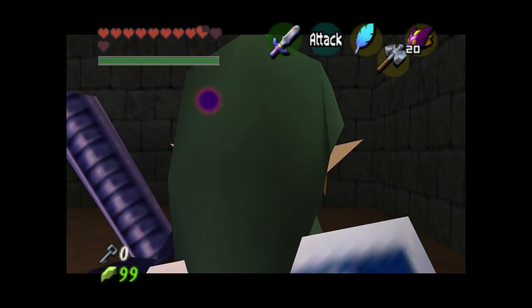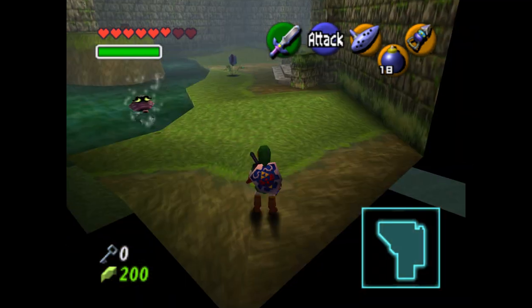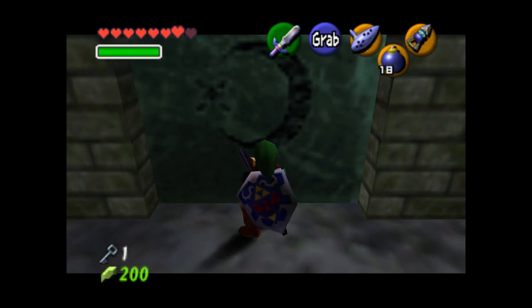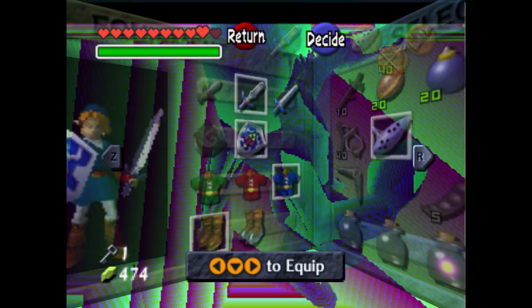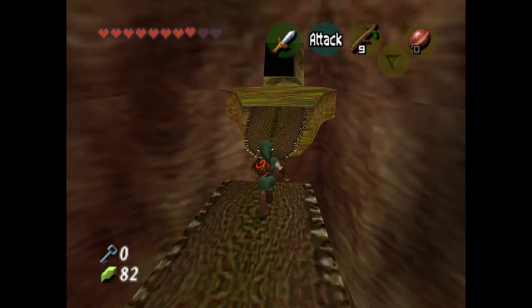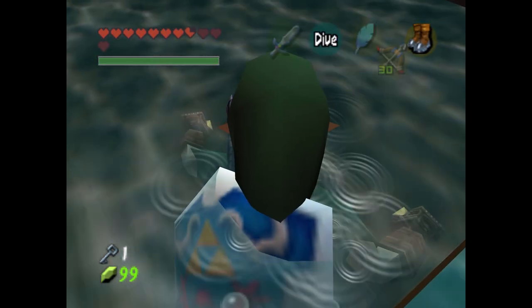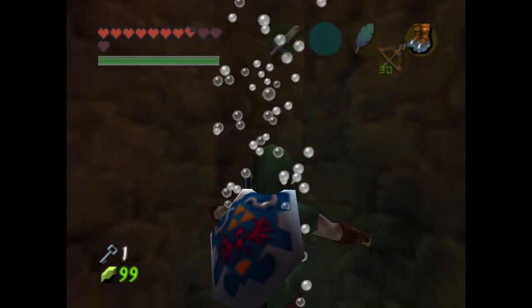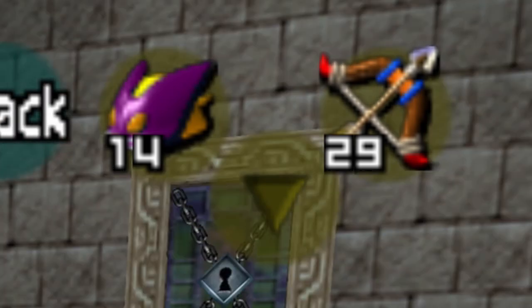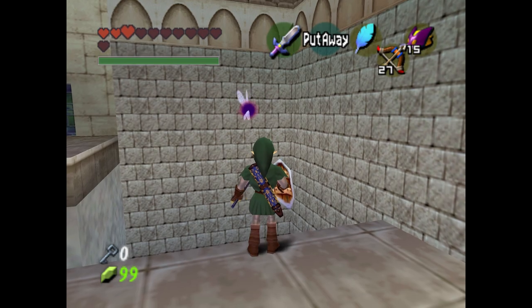Having recently replayed Ocarina of Time, it exposed me to a lot of its more frustrating aspects: movement speed is a real pain, pushing blocks takes an eternity, swapping item slots is tedious, and the iron boots requiring a pause menu swap 300 times in the water temple is maddening. Indigo fixes all of these problems. Movement speed is far greater, text displays faster, block pushing is faster, and the iron boots are now an equippable item you can toggle on the fly with C. Best of all is the ability to have two sets of C-button items that you can swap between during gameplay by pressing down on the D-pad, cutting down on a lot of the tedium of the pause menu.